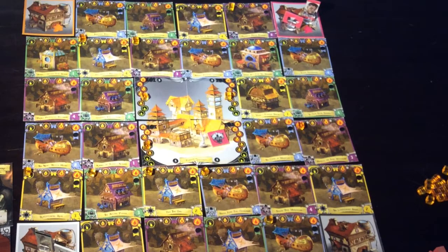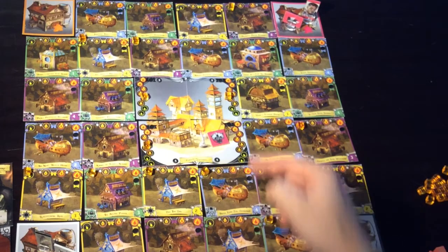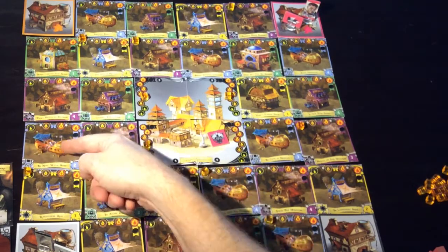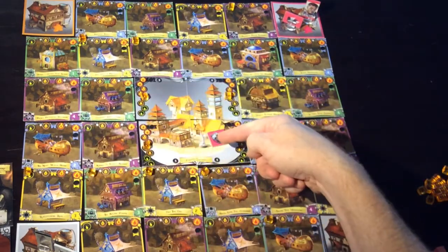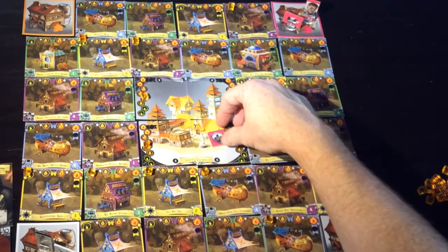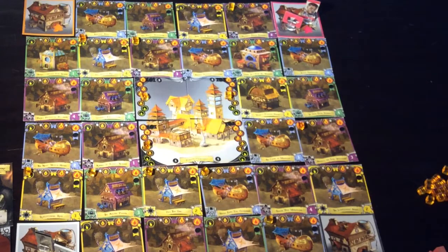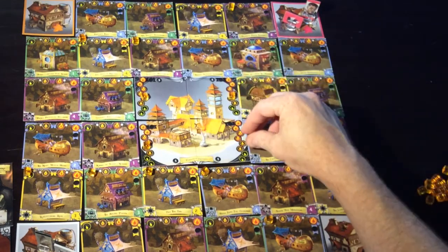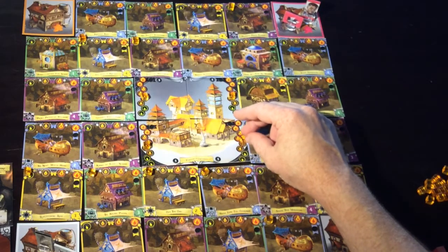You are trying to get either a loyalty token onto one of each of the different colors - yellow, green, purple, blue and the university. Or you are trying to get loyalty onto five of the same color, or three of the university spaces will count as well. If you can achieve any of those possible options then you win the game.